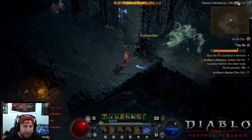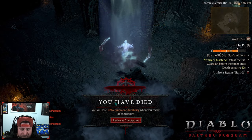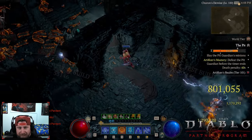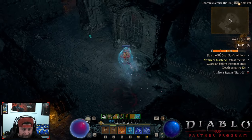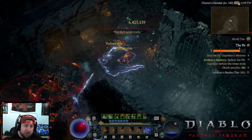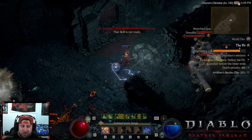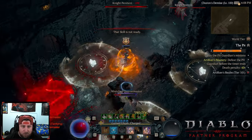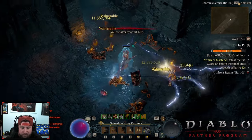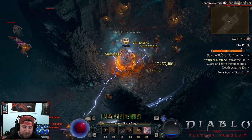As a sorceress main, I'm slowly being transferred into a barbarian main. Even with a Doombringer in the weapon slot and 24,000 life, it does not matter — we still die to absolutely everything. Now that the infinite Flame Shield is gone, we don't have any kind of survivability. I love that sorceress is a glass cannon, but you can't be a glass cannon if you're not dealing damage — that is a real struggle for the class right now.